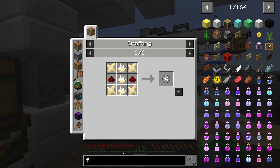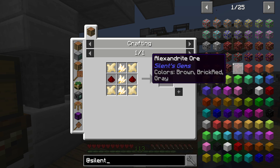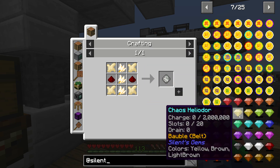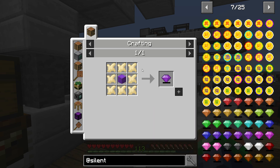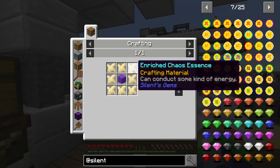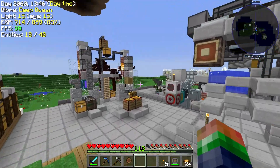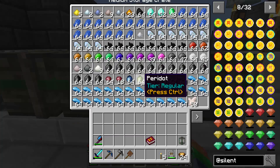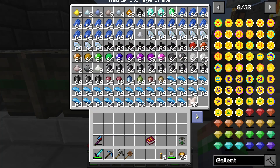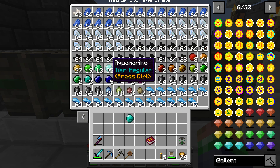But before we start this piece we've got to get a couple other things from Silent Gems. One of the things we're going to need is one of these chaos gems, and to make that we've got to encrust it with enriched chaos essence. Easy! So we've got to find a gem for both of us. We're going to do one today for Mac and me, and then off camera we'll do one for Willie. We've got beautiful gems everywhere - I'm thinking this aquamarine one looks pretty nice.